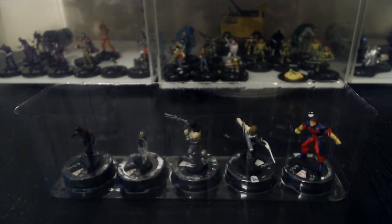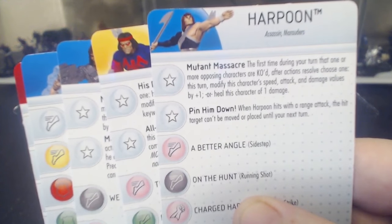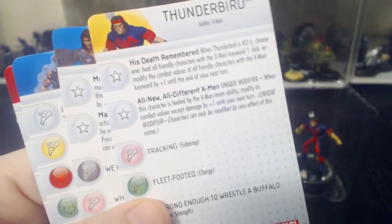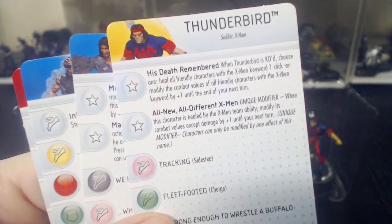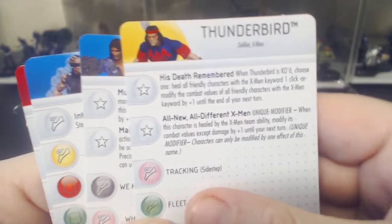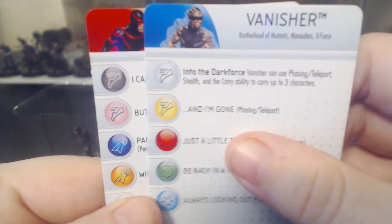Let me zoom in. We got two traits on Cyclops — that's half a point. Two traits on Vanisher — half a point. Two traits on the next one — half a point. No traits on Harpoon and no traits on Thunderbird. So that's a point and a half total. This is probably the lowest point booster I've ever opened.